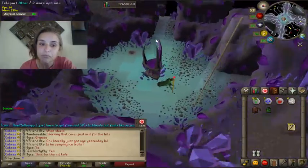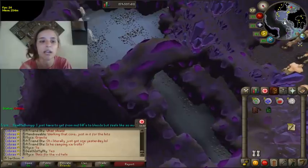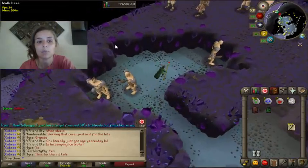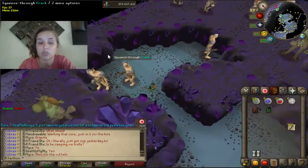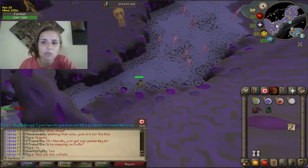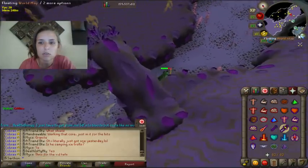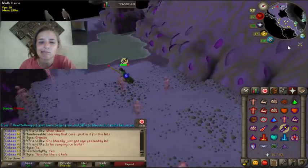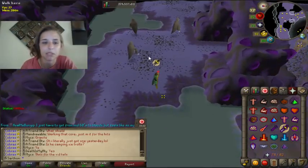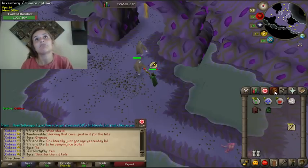In the Kourend dungeon, you're going to run south to find the Twisted Banshees. I haven't done Twisted Banshees much — it's not the method I enjoy — but for the sake of this video, I think it's important to show different options. People say it's the best way at around 70 combat, but I don't personally think so. Here are the Twisted Banshees — they're level 89. About 70 combat is probably a minimum and you'll want to bring some prayer.